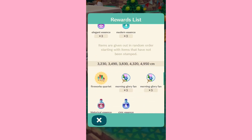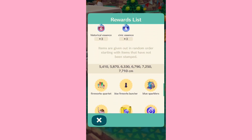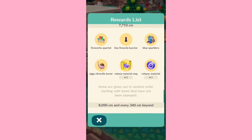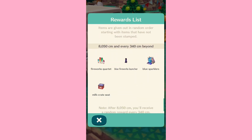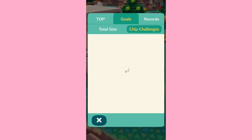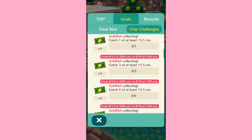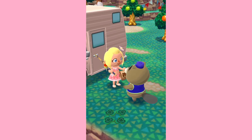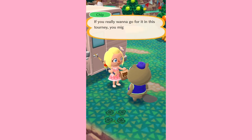There's also a fireworks quartet — that looks really cool — blue sparklers, a blue firework launcher, and a piggy burner thing. I've never seen that or heard of it before. Interesting items. I definitely like all of them because I want fireworks blasting all over my campsite no matter what time of day it is. I think it adds a lot of effects to your campsite and makes it more fun.